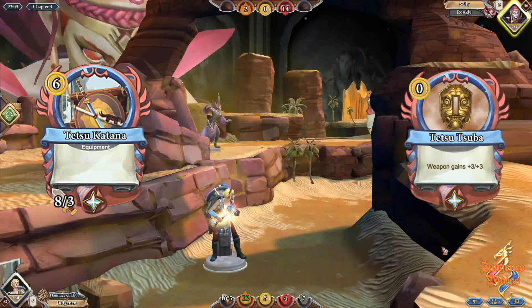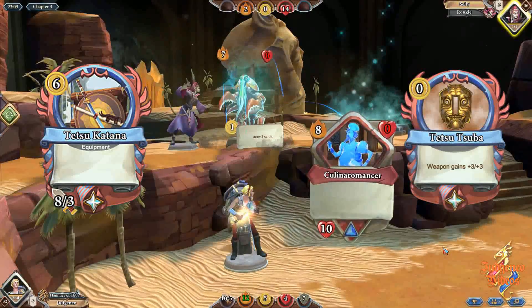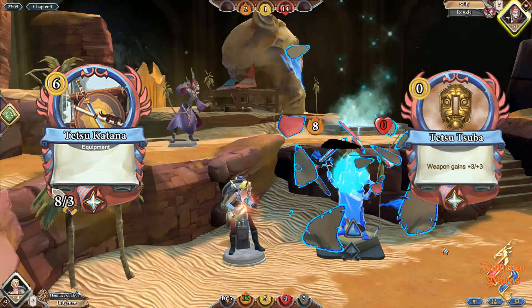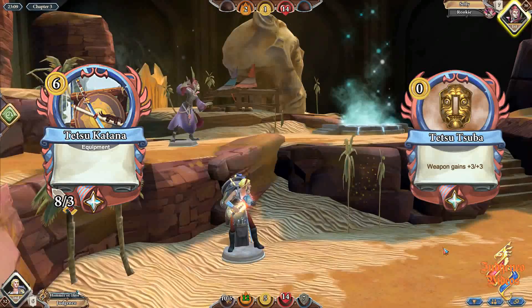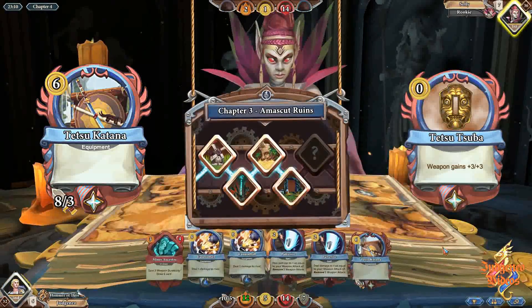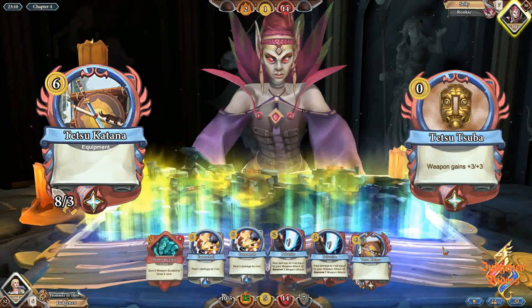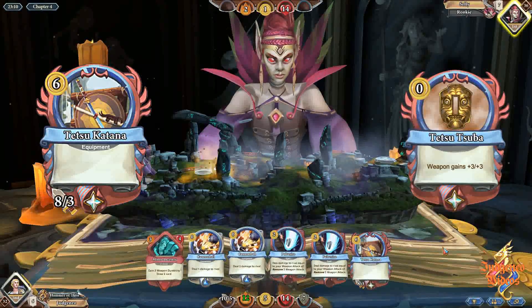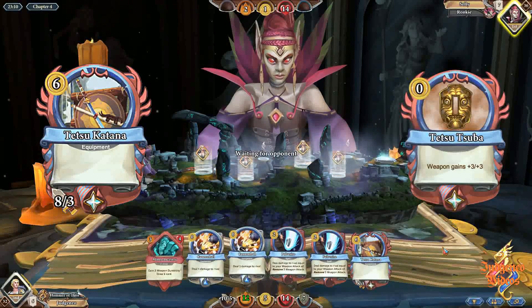Thematically it also works, because in Runescape most Tetsu equipment comes in two versions: a superior one and an inferior one where the inferior one has weaker stats. So for a more flashy name, you could call the Tetsu Upgrade Kit the Tetsu Tsuba, which I believe is the Japanese for a cross guard — so you get the weapon and you get the cross guard, you put it together and it's even more powerful.